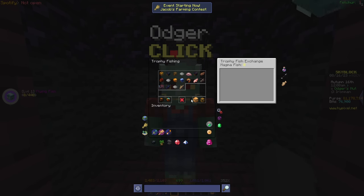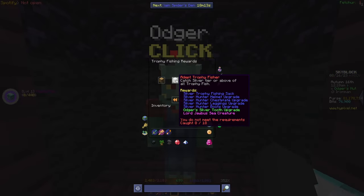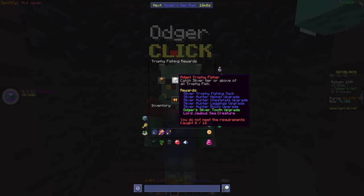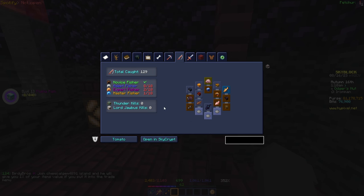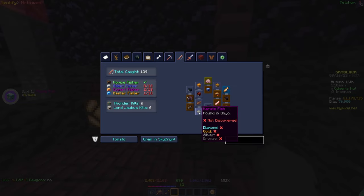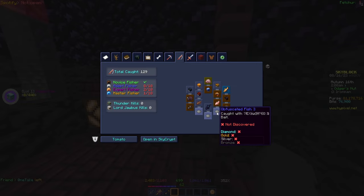I made my way over to Odger, and looking at his trophy fishing rewards, for the next set we need silver tier or above for all trophy fish. I currently have 8 and need 18, so I need 10 more. Looking in the profile viewer, there are three trophy fish I haven't caught yet — one found in the dojo, one caught after a volcano eruption (the gusher, which was bugged but should hopefully be fixed), and the third is the obfuscated one.